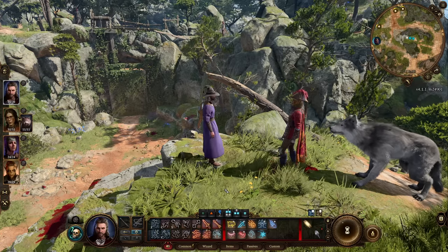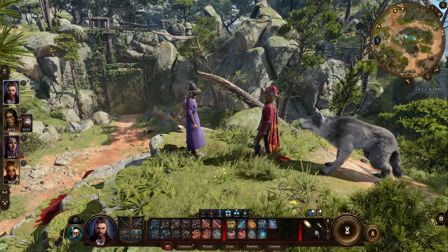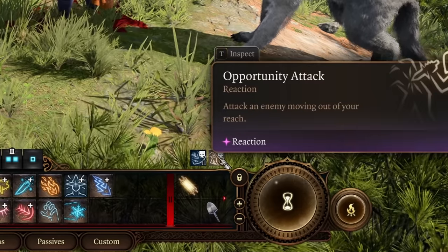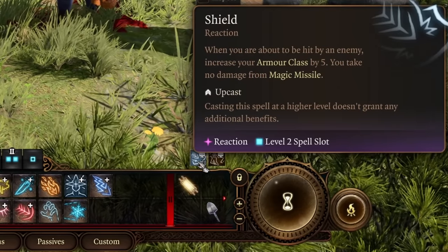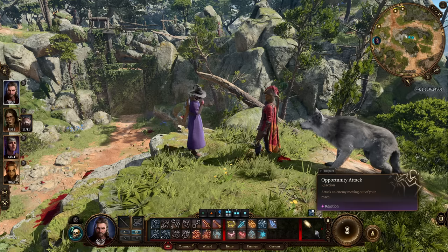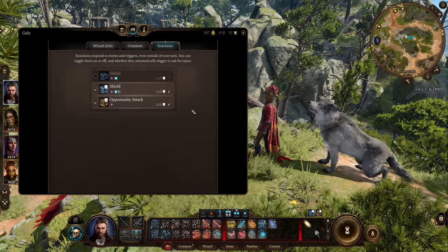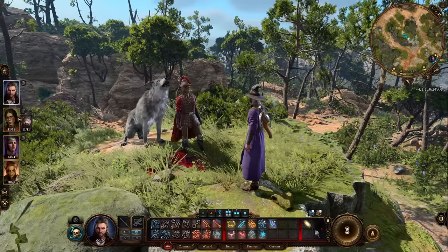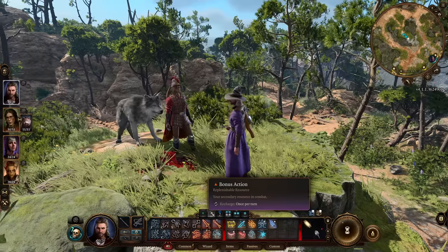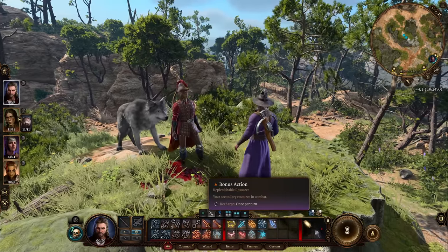For a quick overview of active reactions, look to the right of your hot bar directly above it — you'll see small boxes there. For Gale, this shows he has Shield and Opportunity Attack ready as reactions. You can also click on those boxes to go directly to the reaction menu. To summarize: on your turn in combat or turn-based mode, your character gets one action, one bonus action, and one reaction per round.